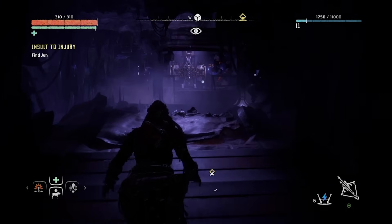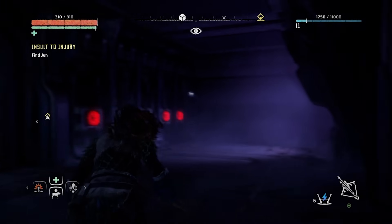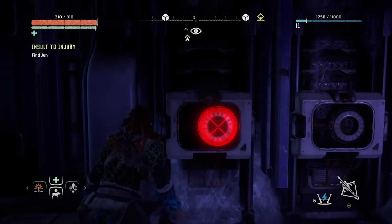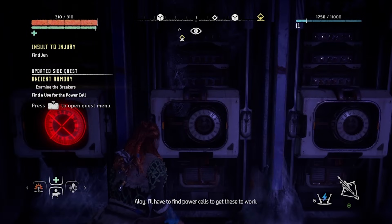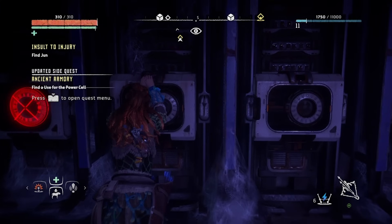You'll be able to see the armour as soon as you step in. Aloy will quickly deduce that you need something to get it up and running — namely power cells. The ancient armoury quest will trigger and you'll see that you need two power cells to open the bunker door, and after that set of doors opens, you'll need another three to open the locks holding the armour in place.